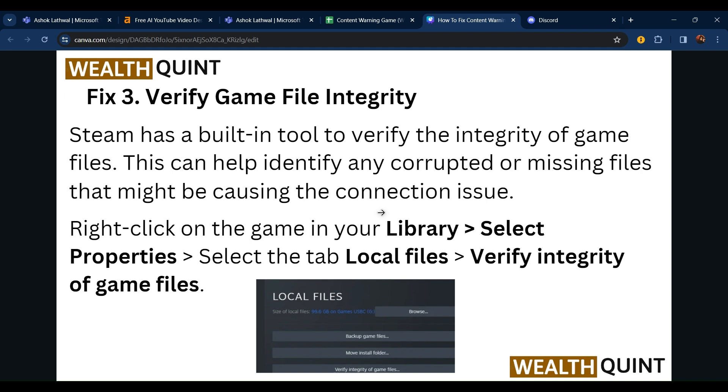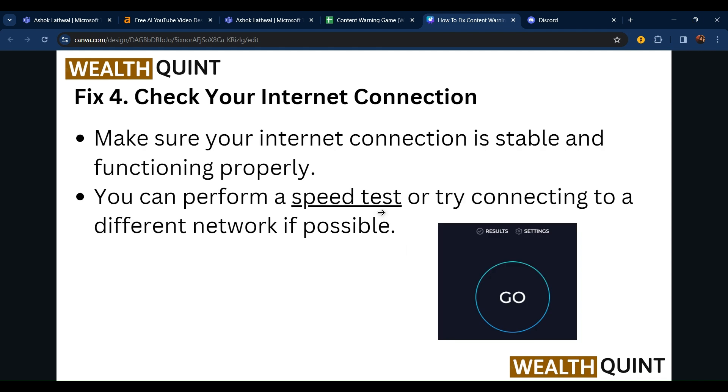Third, verify the game file integrity. Steam has a built-in tool to verify the integrity of game files. This can help identify any corrupted or missing files that might cause the connection issue. Right-click on the game in your library, select Properties, go to Local Files, then click 'Verify Integrity of Game Files.'